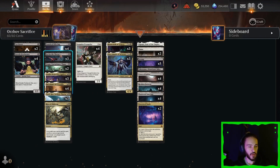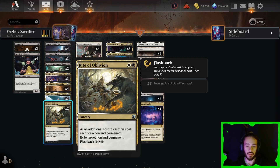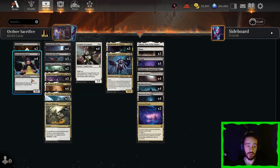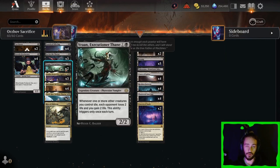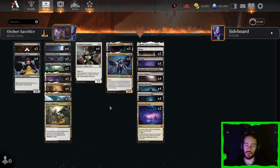Cut Down, Go for the Throat, and Rite of Oblivion are our removal spells of choice. Rite of Oblivion is another fun one, since you can sacrifice things like your Greedy Freebooter, trigger your Vito, your Ellis, your Vron. Lots to do here.